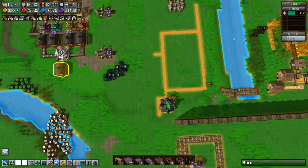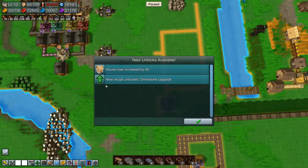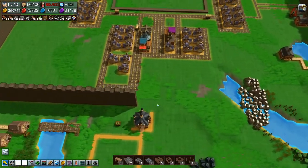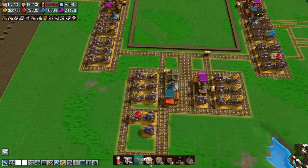We actually have 112 omni stones, so let's upgrade to level 10. My house max increased by 40. New recipe unlocked: omni stone upgrade. Very nice indeed. Let's build some houses.